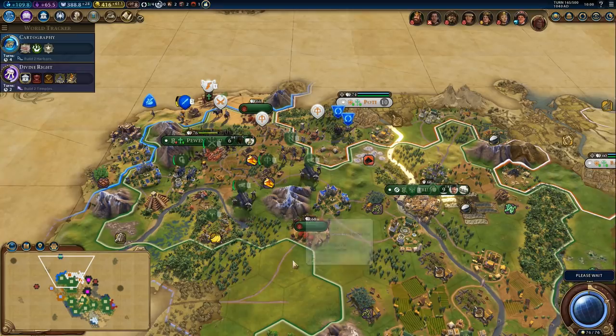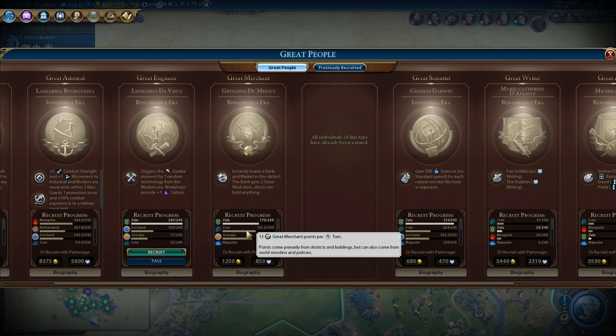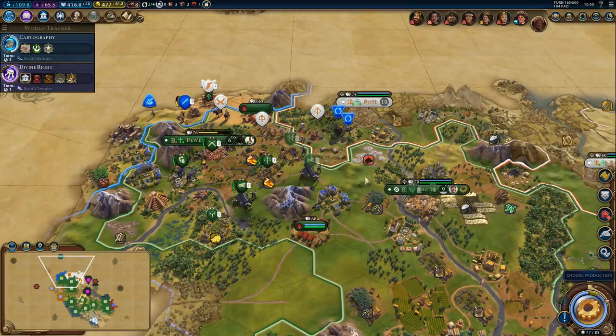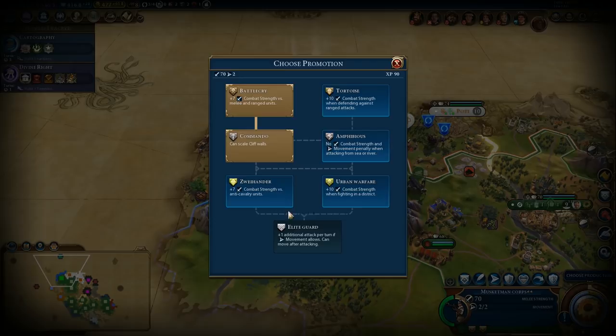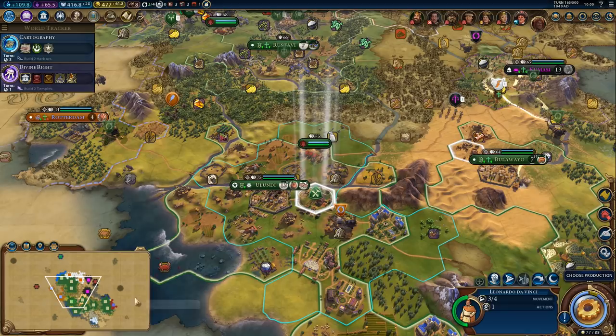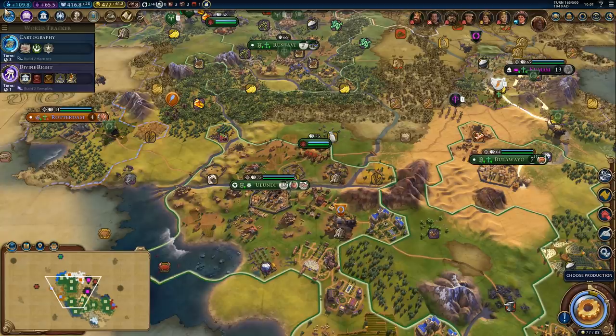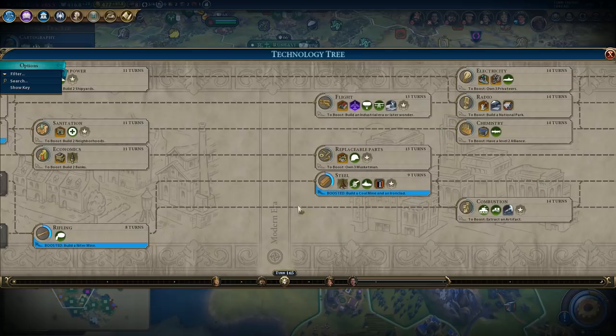A great person - that's going to be a great engineer. Triggered eureka moment for one random technology from the modern era. Workshops provide plus one culture - that is pretty nice. And looks like we will get a merchant. Let's pop the engineer right away, so that's extra culture. We got the steel boost - I think that's building a coal mine. Build a coal mine and an ironclad. Now if only we could kill a unit with a knight.